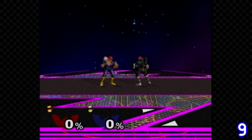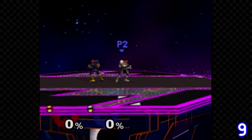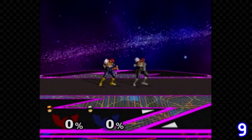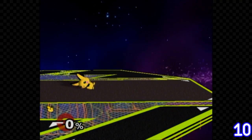Captain Falcon has two taunts depending on which way he's facing. Pichu also has two taunts depending on which way he's facing.